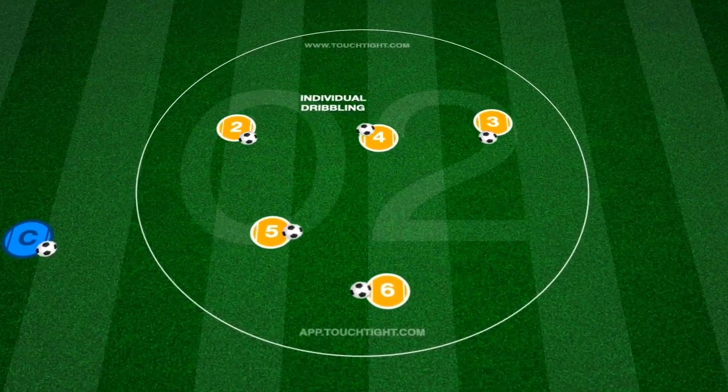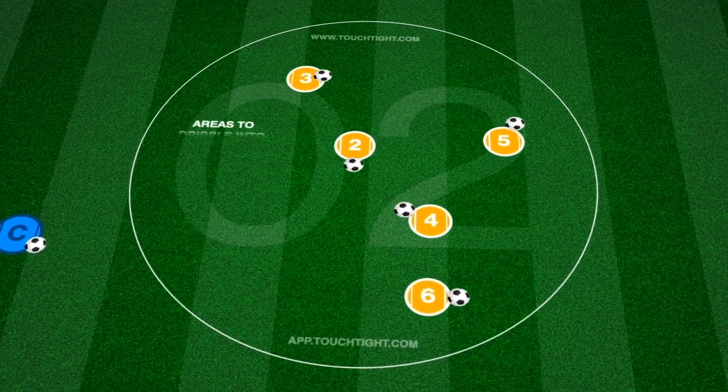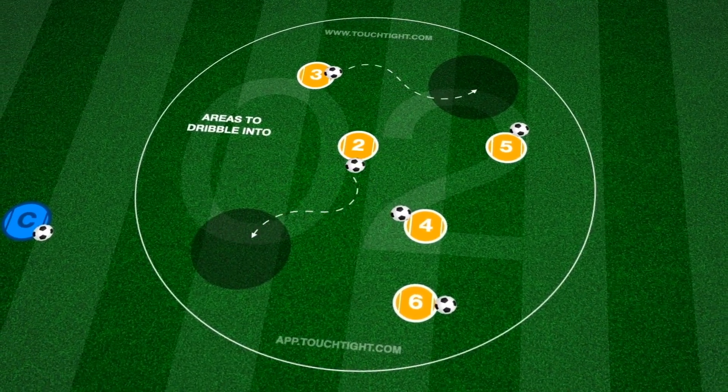This dribbling practice takes place in a 25 by 25 yard area, each player with a ball to dribble. Players are encouraged to be creative and try as many tricks and dribbles as they can.